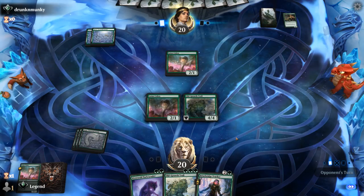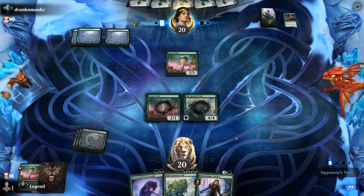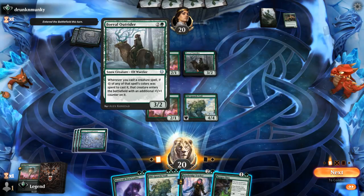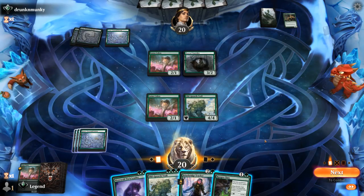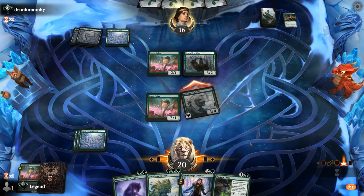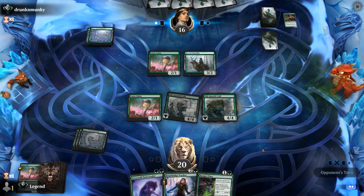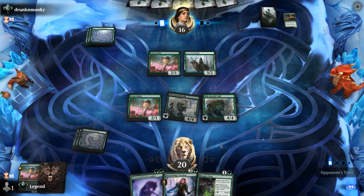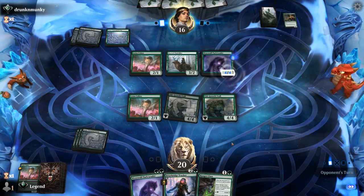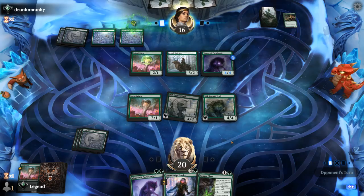This slows down the opponent's mana development. It's going to be a Boreal Outrider instead — they're leaning heavily on snow synergies. No land, but I can attack with a Troll and then probably play another Troll. The advantage of playing Pack Leader is I can maybe draw a card with pack tactics, but this is more mana-efficient. Opponent has their own Pack Leader at 4/4 that can trade for a Troll. The board is starting to stall out a little bit.